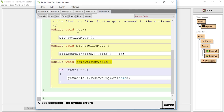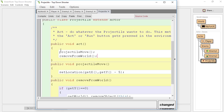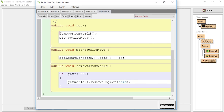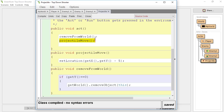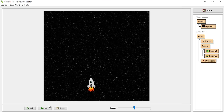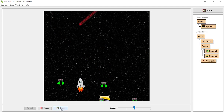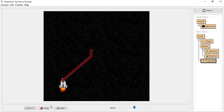Whenever you use removeObject or removeObject this in particular, you need to make sure that method is the very last method in your act. Think about why — programming is read from top to bottom. If we put removeObject this at the top, it will remove the projectile from the world, and then it will try to read the remaining code and continue moving the projectile, but it's already gone, so it will produce an error. Let's first test and see if our objects get removed — they're getting removed from the world. That's step one.